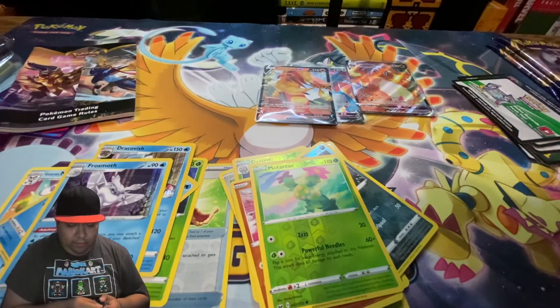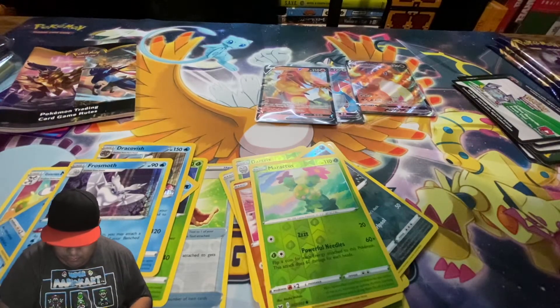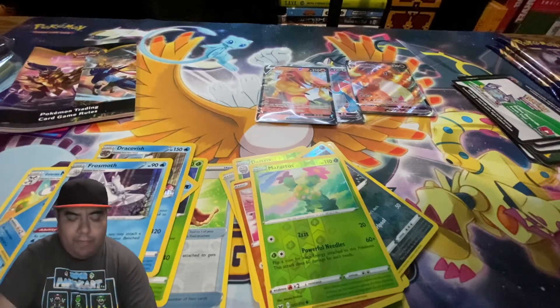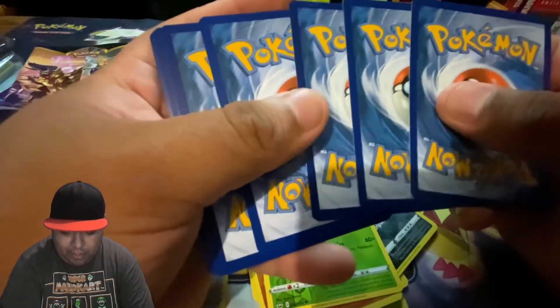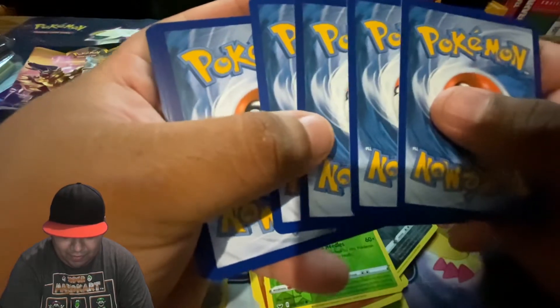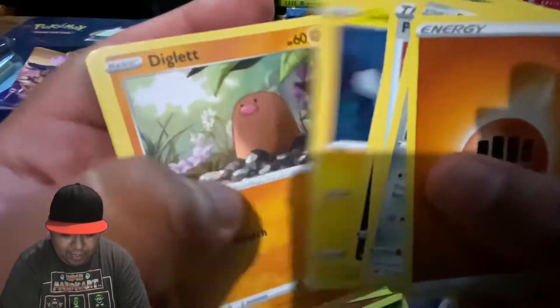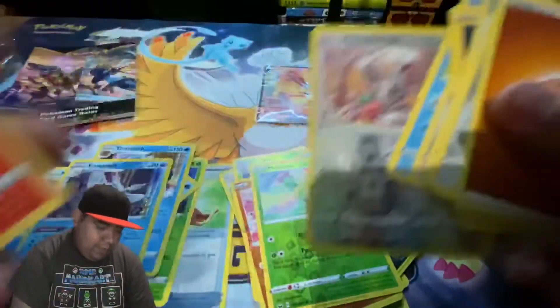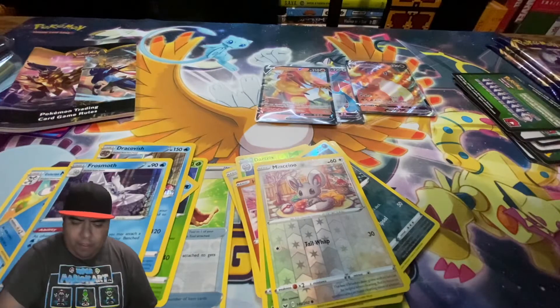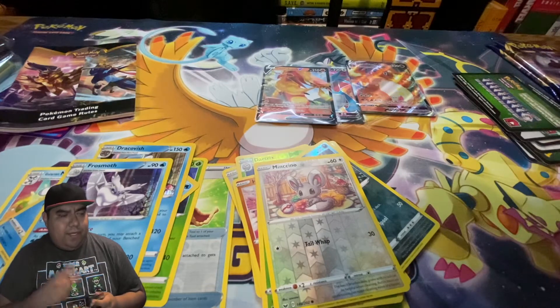Oh, Sword and Shield — actually these are Sword and Shield, probably separate them. Hopefully I get those in when they come out next week, with Champions Path. I mean with Champions Path — got some things coming. When I found out about that pack, the elite boxes were gone right away. I couldn't even order any, and then they restocked and I only managed to get two of them because the max quantity was only two.